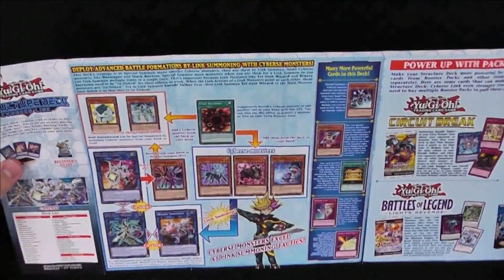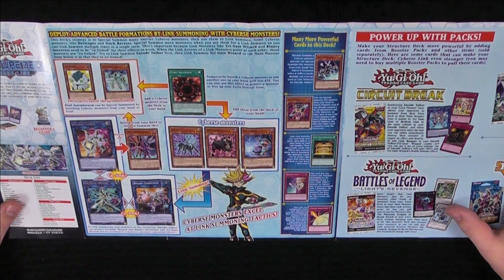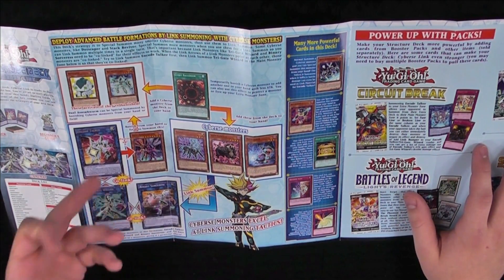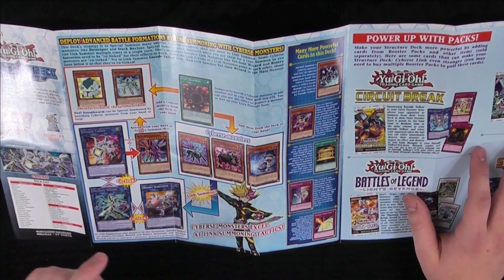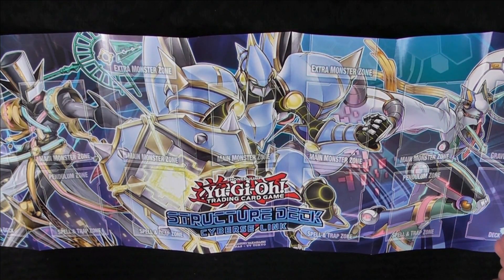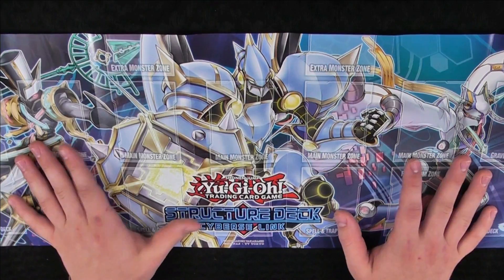We've got our PlayMat Flash Strategy Guide. We've got some awesome strategies here that are actually halfway decent — you don't have to always come up with your own, they give you some nice ones. They've got how to summon Encode Talker, how to summon Trigate Wizard, and Binary Sorceress, so you can have that co-link for Trigate Wizard's special effects. On the front we have this really awesome mat with Trigate Wizard, Encode Talker, and Binary Sorceress — very modern, kind of circuit-board looking. It says Cybers Link Structure Deck and Yu-Gi-Oh! Trading Card Game.